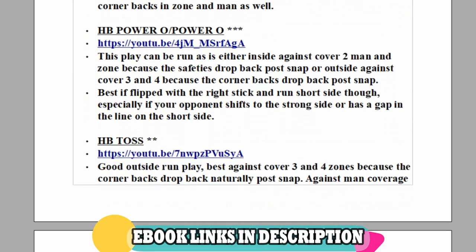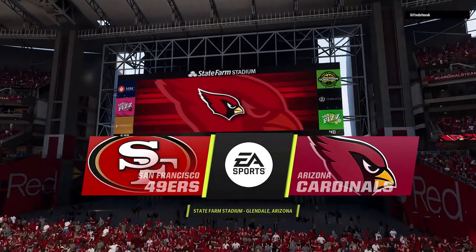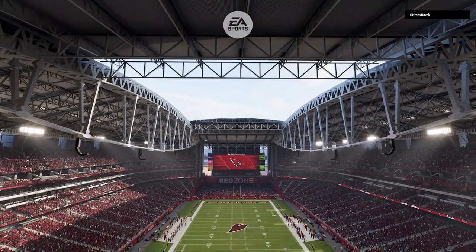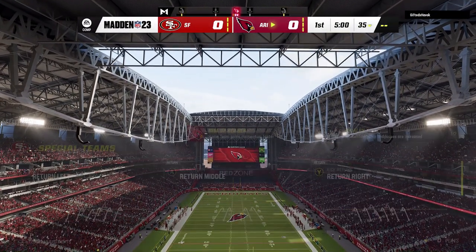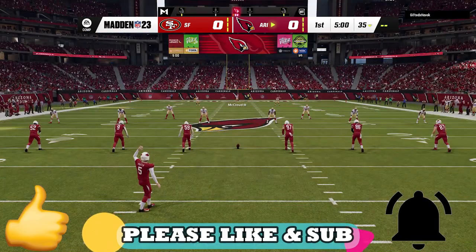In my first game, we have a division rival in the Arizona Cardinals who still have one of the best offenses in the game with Kyler Murray, DeAndre Hopkins, and Hollywood Brown. Before I get into the video though, if you guys are enjoying the content and want to see more, please make sure to be a subscriber, hit the like button, and let me know in the comment section as it really helps out the video and the channel.